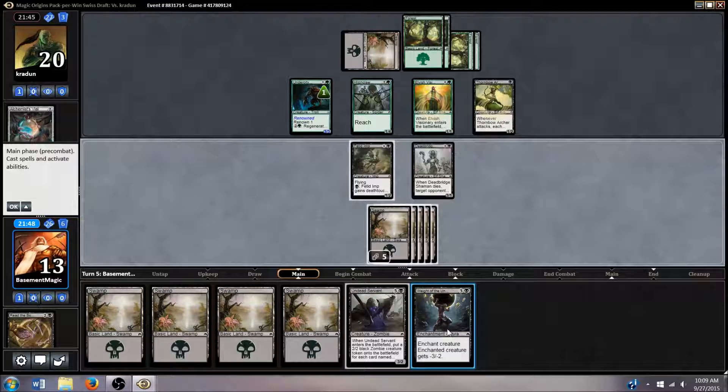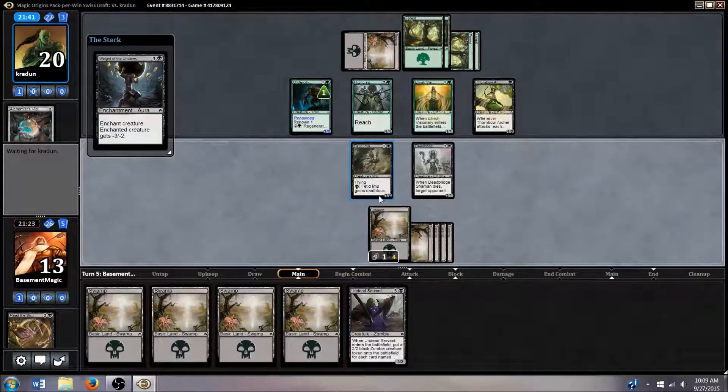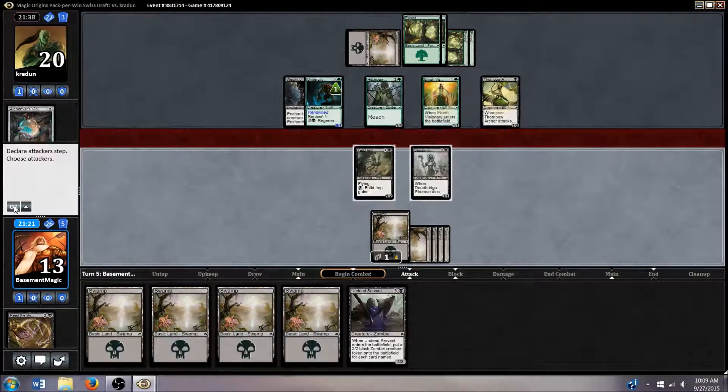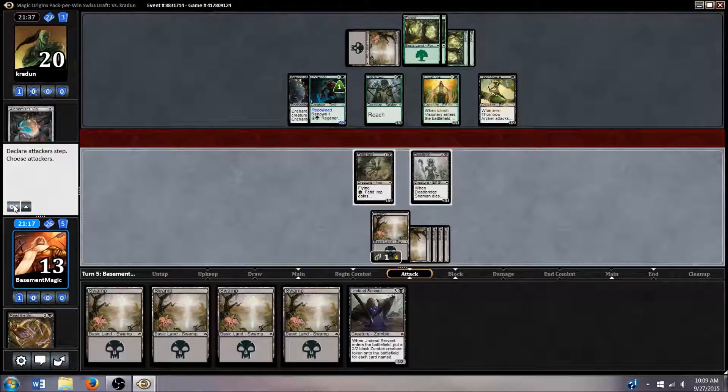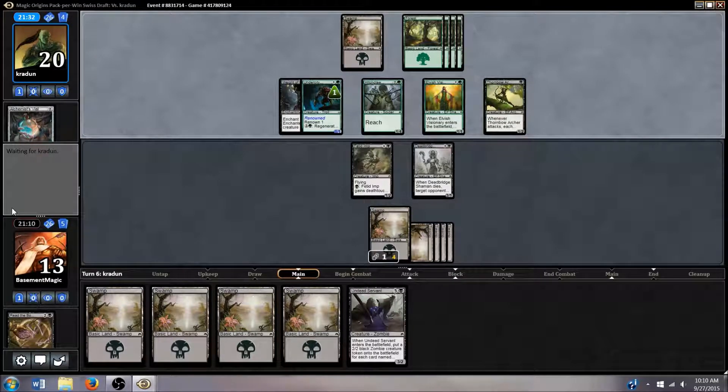All these lands — right now we're not exactly under much pressure. I think he can regenerate this, but who cares at this point if it's a zero-one. Otherwise I could look to play the Undead Servant, but I'm not really under pressure. If I can get this Weight of the Underworld on there, I think we're okay. We'll still have mana up for our Fetid Imp. I don't think there's a huge benefit to attacking with the Shaman right now — he's got a bigger board presence and can kill it with his Visionary.